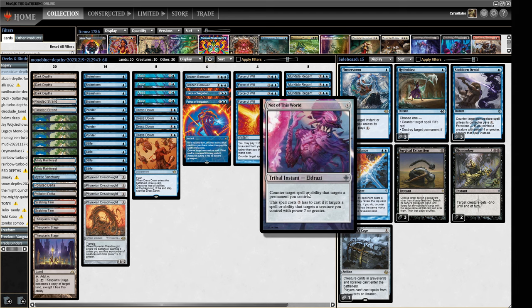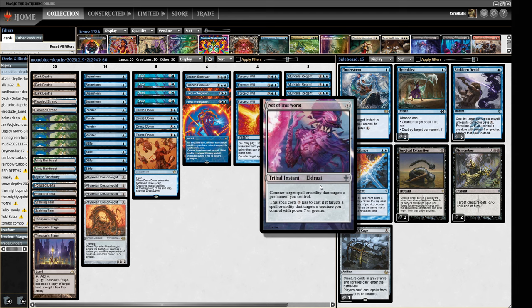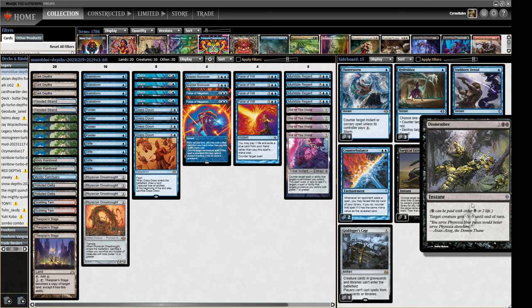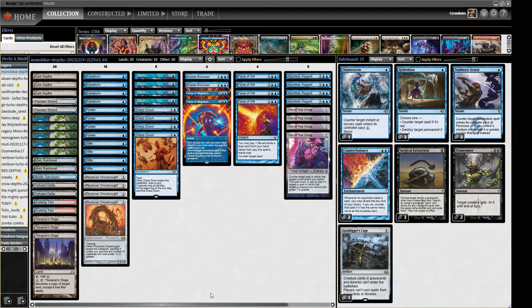Some decks have run things like Stubborn Denial, which we do have in the sideboard if we need extra copies of that sort of effect. But this is just a free spell. What we're trying to do is make a big monster and smash our opponent in the face whilst keeping them off balance with Force of Wills, Force of Negations, and Dazes. We've got a couple of Borrowers as well to bounce stuff out, and we can adjust our interaction in the sideboard — removal, graveyard hate, counterspells, etc. We're pretty heavy on counterspells as a mono blue deck.